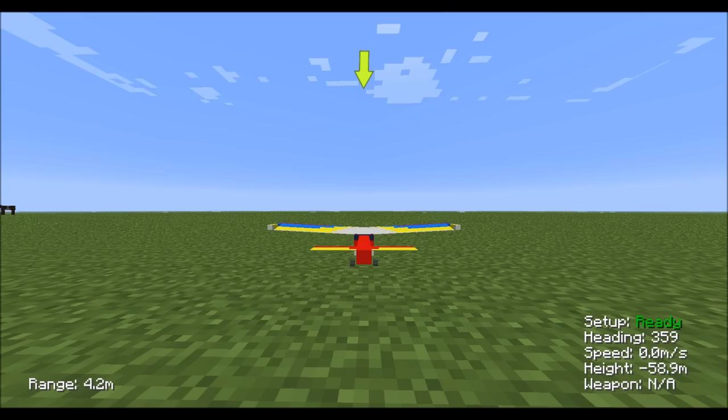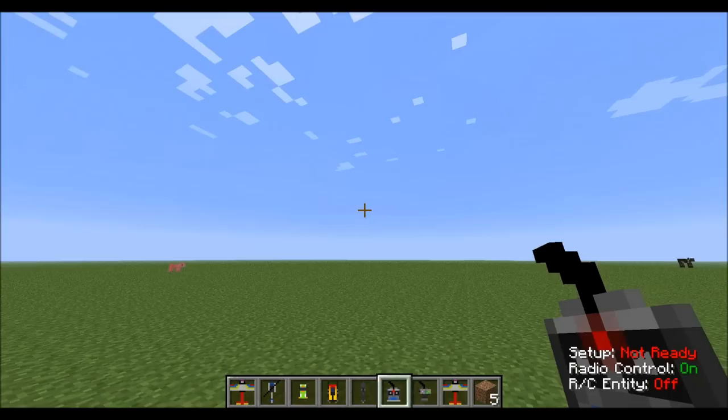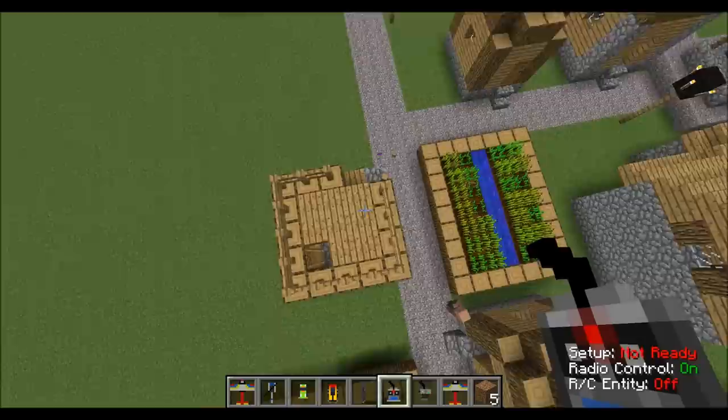As you see, I am now flying it around and it's pretty awesome. I landed it right there and — oh gosh — I hit a fence. As you see, it blew up some of the fence and some wood blocks.